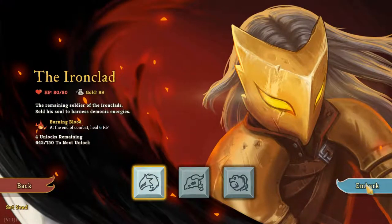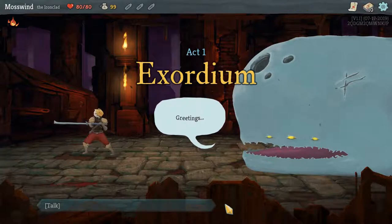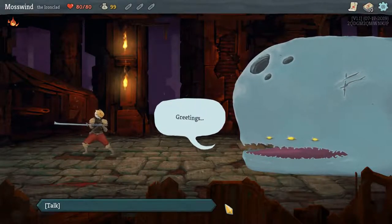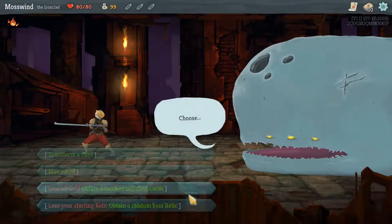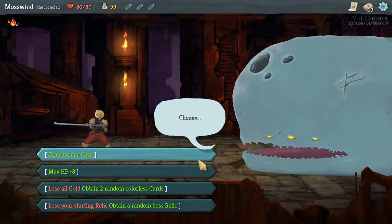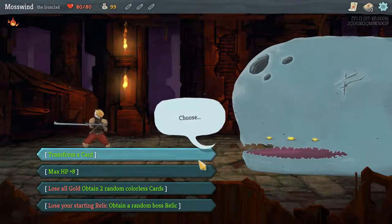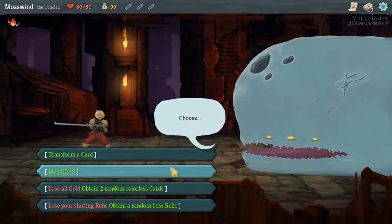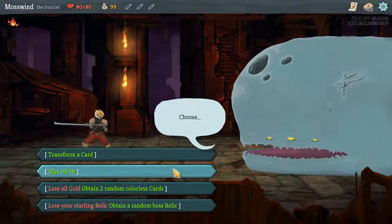I'm going to go ahead with the Ironclad because I like the Ironclad. Every time you play this game and die, you come back to the beginning here and this whale gives you an item — or it gives you the option of doing multiple things. I'm going to give myself max HP because I feel like max HP is really strong at the beginning in Act 1.